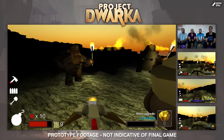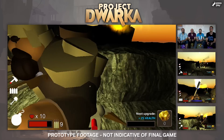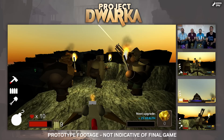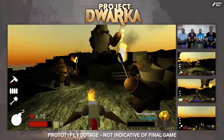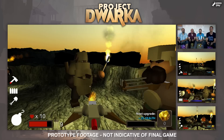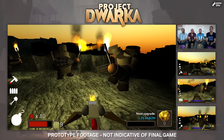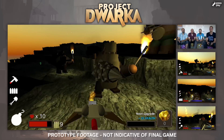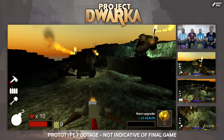Then we have the Gunner — he's jumping there. He has a huge Gat Bow and his purpose is to protect the whole team from enemies. And then we have the Miner — he's jumping there too. He has huge drills. Can you show us your big drill? There we go. His task is to mine new tunnels.